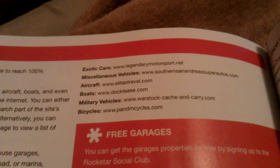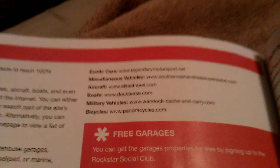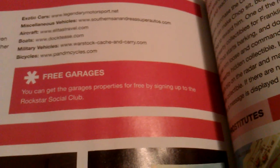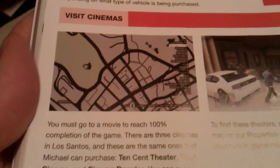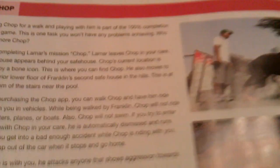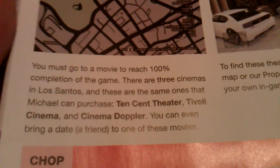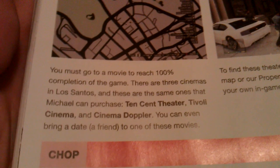Miscellaneous vehicles — I'm pretty sure all of them will do, as it says right there. There's a little hint: free garages. You can get a garage property free by signing up for the Rockstar Social Club. Visit the cinemas — I'm sure a lot of these things are very easy to get, but this is just to help you guys in case you're having difficulty finding the miscellaneous requirements.